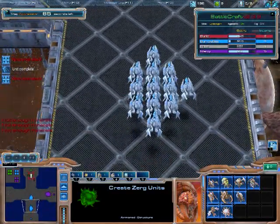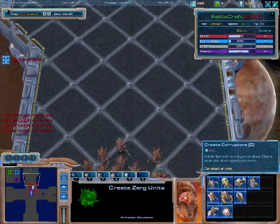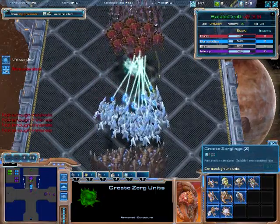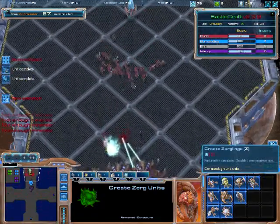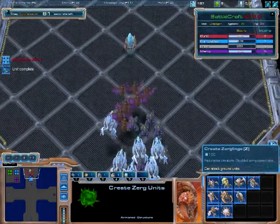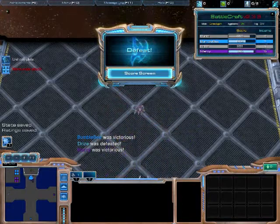He's got brood lords, void rays — air, air, air, air. So I'm going to need some anti-air. I'm going to get some corruptors. He's getting zerglings too — this is not good. Some banelings, some zerglings trying to clean that up. I need more anti-air or I'm in trouble. There's pretty much nothing I can do here, there's just way too much on me right now. That's it, that's the game. I lost.